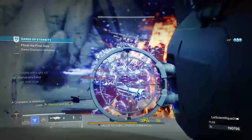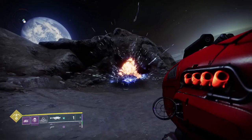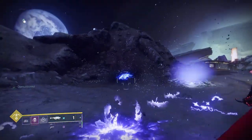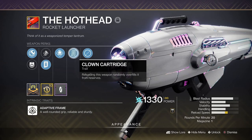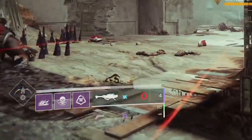This perk synergy is unique to the Hothead, as it basically lets you massively increase the DPS by being able to shoot free rockets in quick succession. Clown Cartridge will automatically overflow the magazine to 2 rounds on every single reload, as long as you have ammo in the reserves.